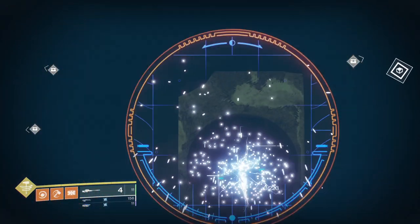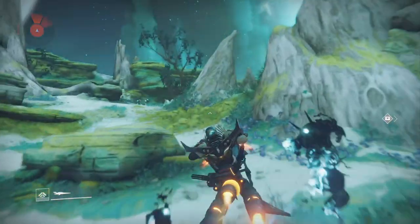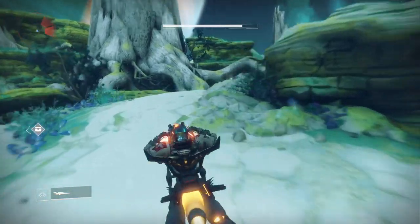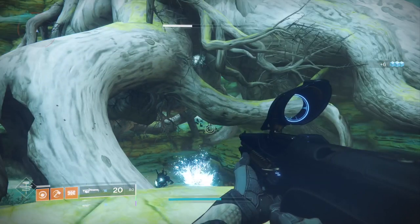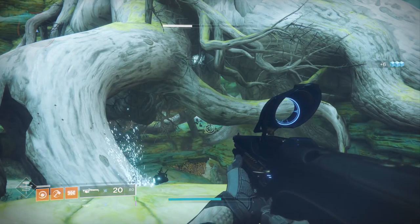Let's go to Io. Our first stop is Lost Oasis. Now I made a bit of a balls up capturing this bit of footage because I didn't get a very good shot of the Vex Transformer. But if you come to the top of the hill and this tree here, which is right next to where the Cabal public event is, you can see it just nestled in there. Walk up to the edge and shoot it, and you're done for that one.